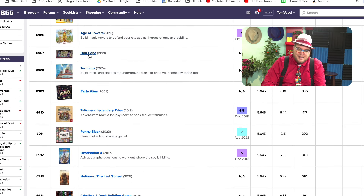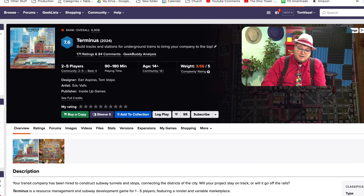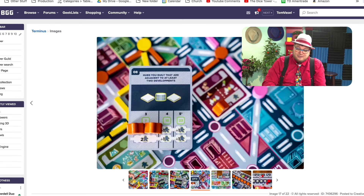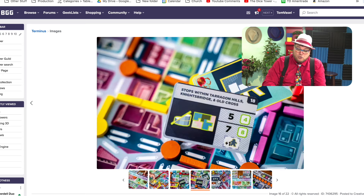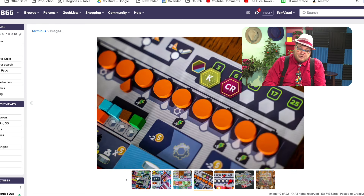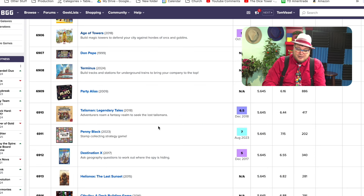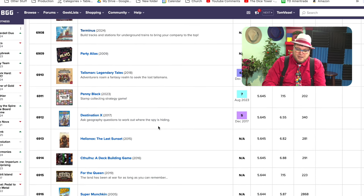Don Pepe. Terminus is a brand new game that I have not yet ranked because I've only played it once. This is from Inside Up Games. I'll tell you this — we're talking Lacerda-weight, there is some heavy stuff going on in this game, which is why I haven't rated it yet. I want to play it some more to develop my thoughts on it.